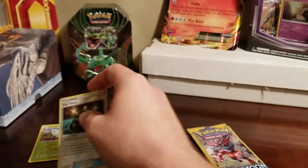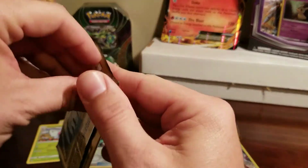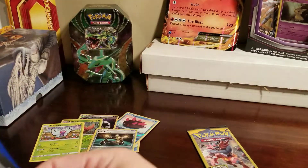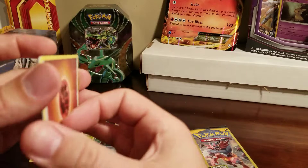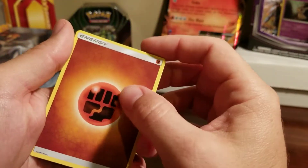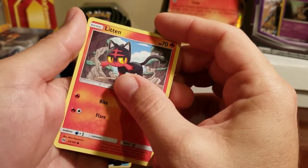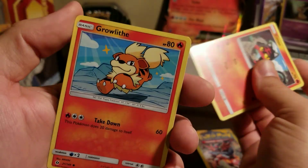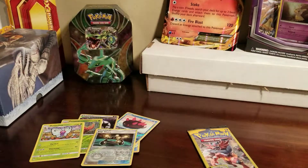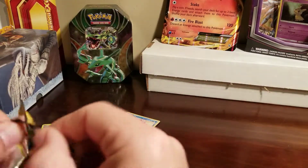Look at all the shiny cards. I think that should be the goal out of Dollar Tree packs — how many shiny cards can you get? It doesn't matter if they're common, what matters is are they shiny? There's another energy — that's like the third or fourth pack with an energy in it, but it's okay. Another Litten and is it shiny? It's not shiny, it's a common Growlithe, but he's so cute.